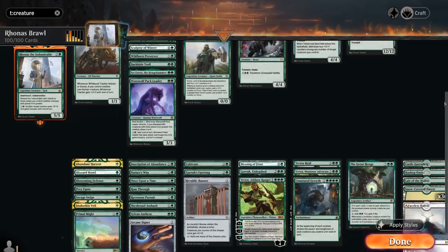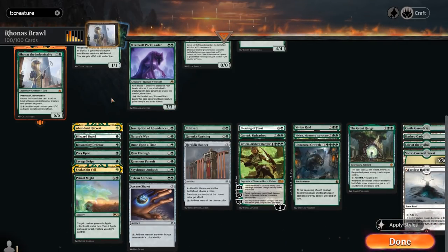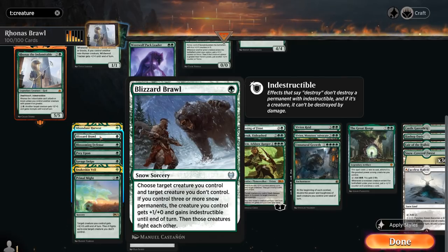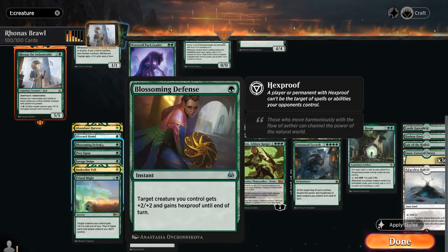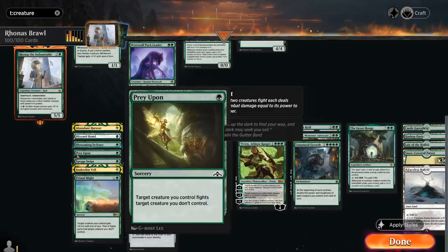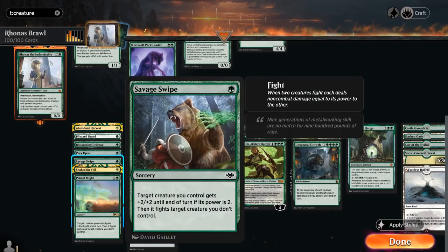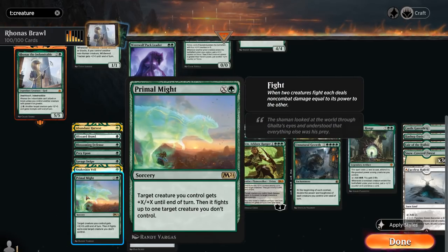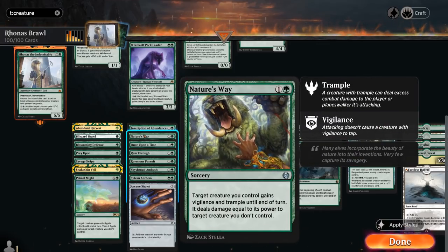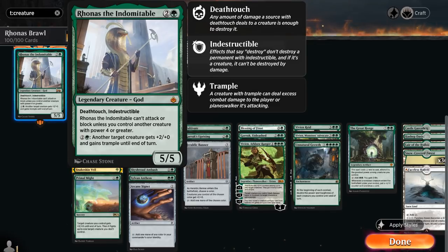Looking at our non-creature spells, at 1 mana we have plenty of fight spells and ways to protect our creatures, as well as Abundant Harvest to smooth out our draw by finding extra lands or non-lands. Blizzard Brawl is one of our fight spells taking advantage of our snow mana base. Blossoming Defense gives +2/+2 and Hexproof, while Snakeskin Veil puts a +1 counter and gives Hexproof. Prey Upon and Savage Swipe are additional 1-mana fight spells. Primal Might can be cast for X=0 and also serves as a pump spell and fight spell all in one. All these fight spells play very well with Rhonas, which is indestructible and has Deathtouch, so we can take out pretty much any opposing creature.